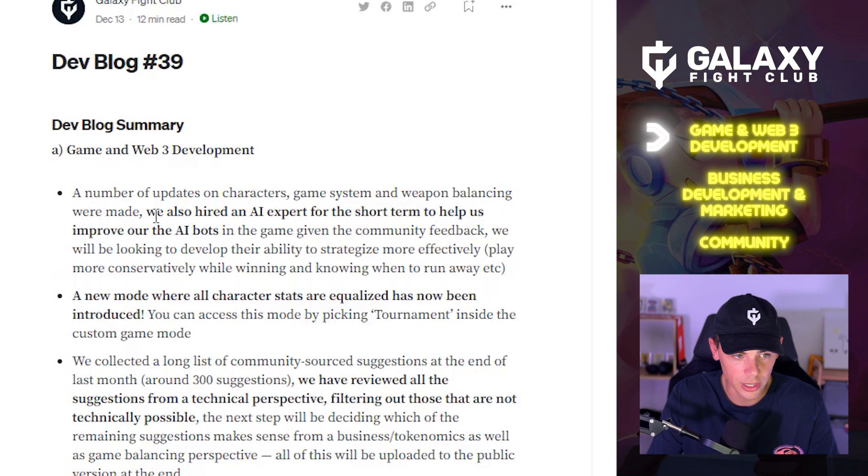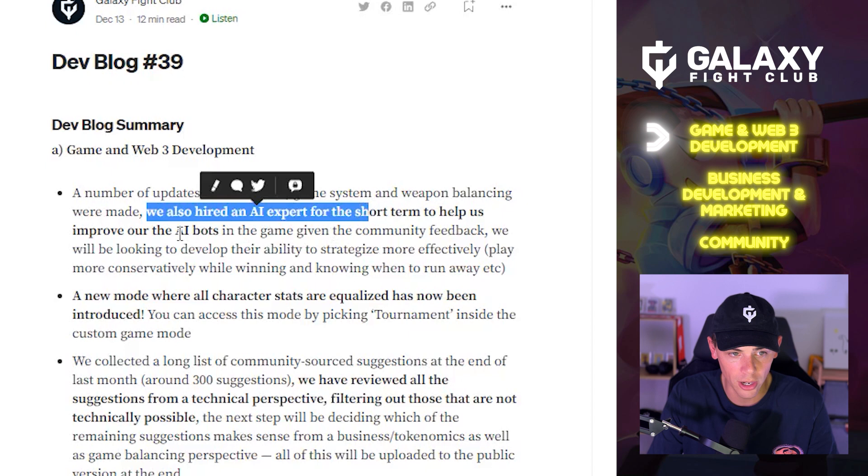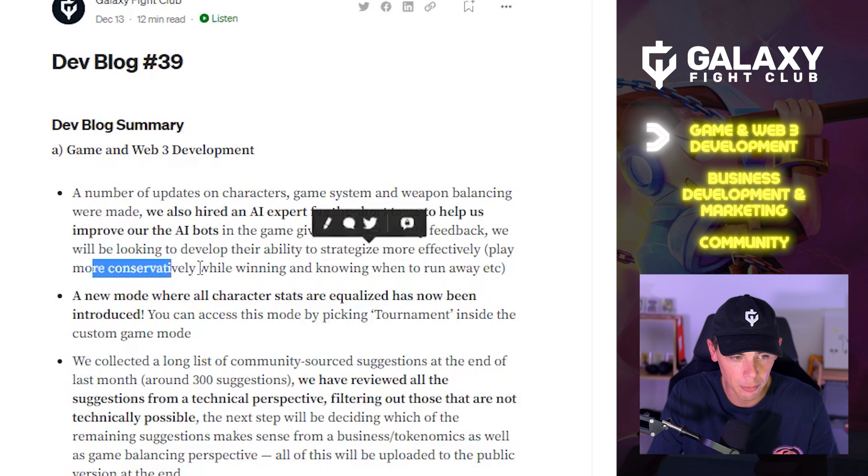The team have hired an AI expert on a short-term basis to help improve the AI bots. They will also be looking to develop the bots' ability to strategize more effectively, such as playing more conservatively while winning and knowing when to run away.